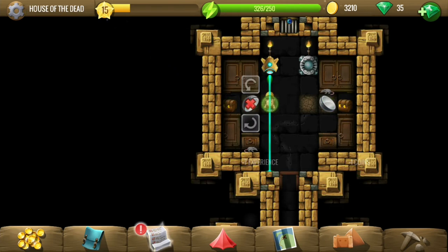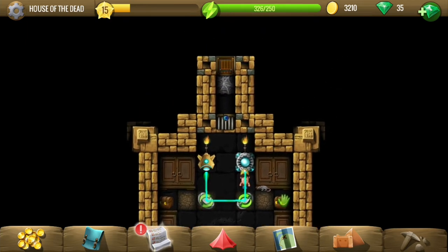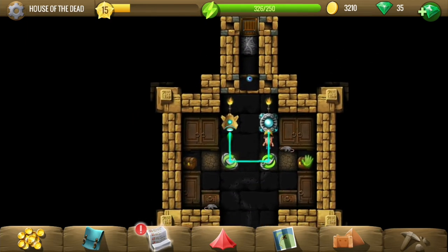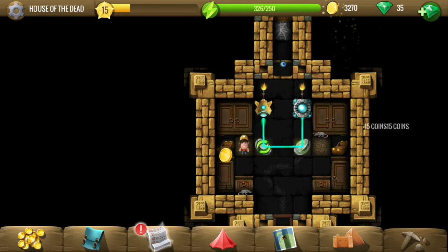These mirrors don't have fixed hinges, so they can be moved as well as rotated — move and rotate. That opens up yet another door. There are two chests with coins.